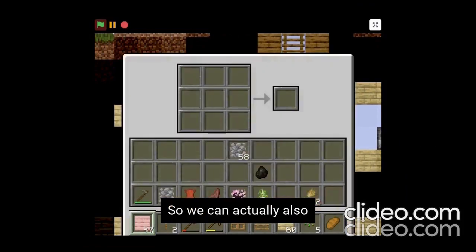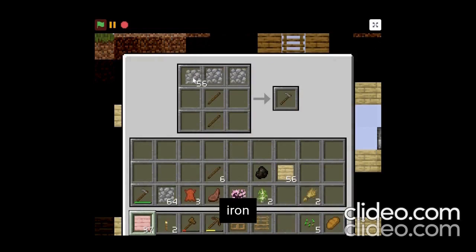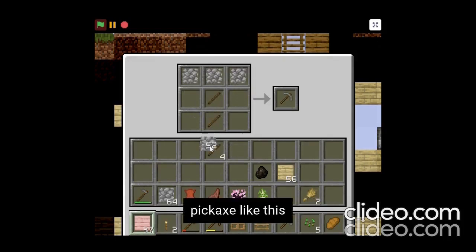You can also make a stone pickaxe and actually mine iron and get it. You have to make a stone pickaxe just like this.